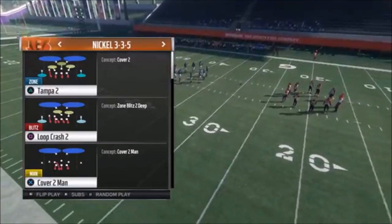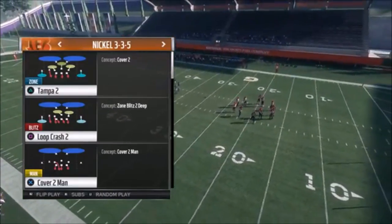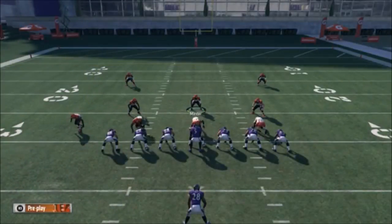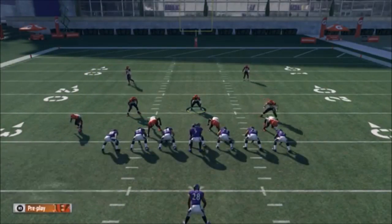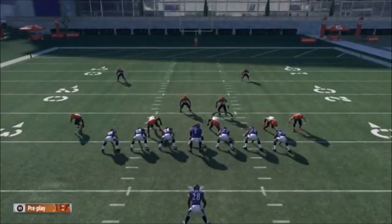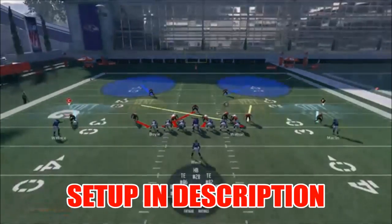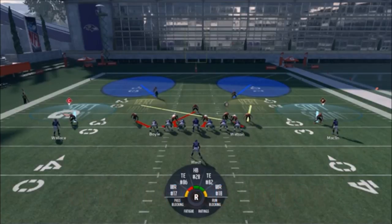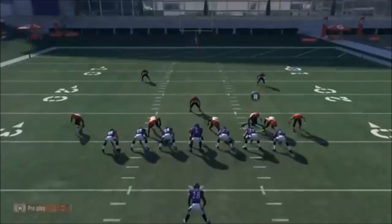We're going to pick this out of the Nickel 3-3-5 — the Loop Crash Two. On offense it doesn't really matter what I pick. All I'm going to do is shift my line to the right, then shift my linebackers to the right. Then I'm going to take this middle linebacker, who I'll be usering in coverage, and just hug the hip of this defensive end. The linebacker in the middle is going to scream in right away — even if the running back is there to block, he'll typically pass them by. My defensive end Carlos Dunlap will also get some pretty good pressure.